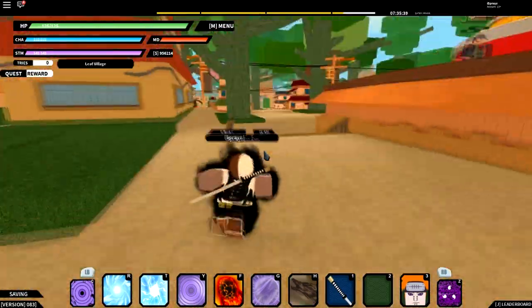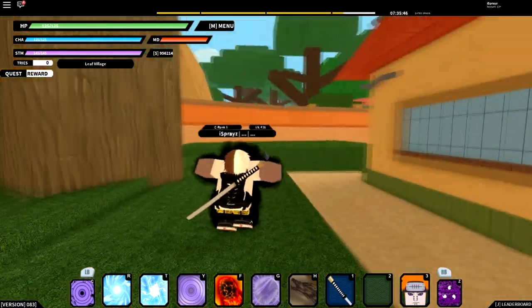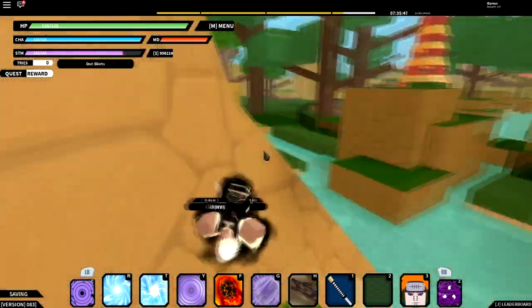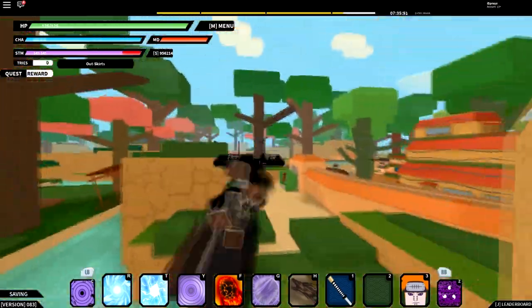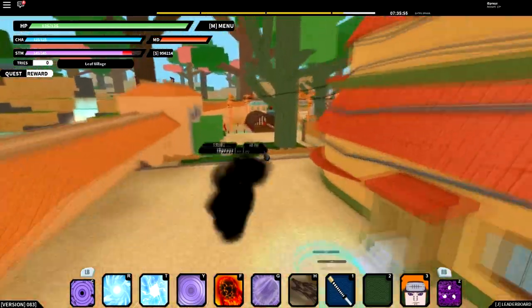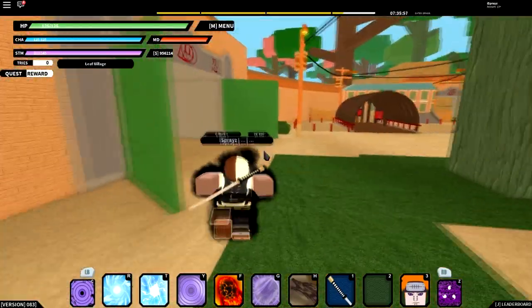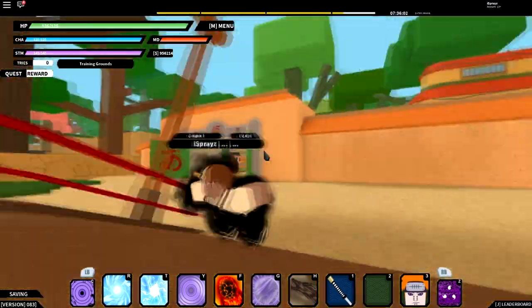We're going to start off at the Leaf Village. It says we have to go to the Cloud Village. I equipped Curse Mode to speed this up a little bit and I'm not going to do any cuts so you guys know. From the Leaf Village you want to come over here, exit through these doors right here, and then onto the training grounds.